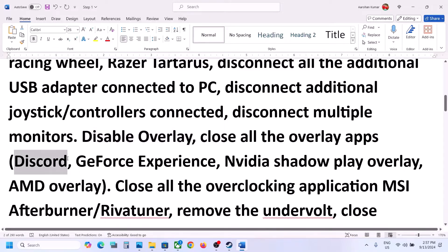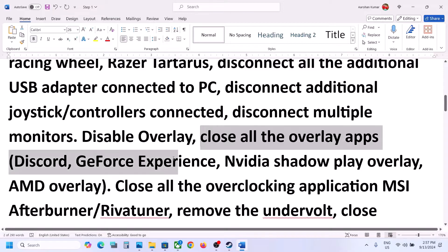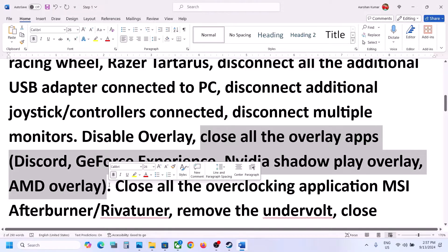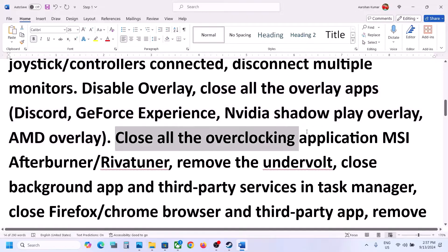Also disable overlay in Discord: if you're using Discord, go to Discord Settings and turn off the overlay. If you're using GeForce Experience, go to its settings and turn off the in-game overlay. Close or disable overlays from all such applications, and then check.